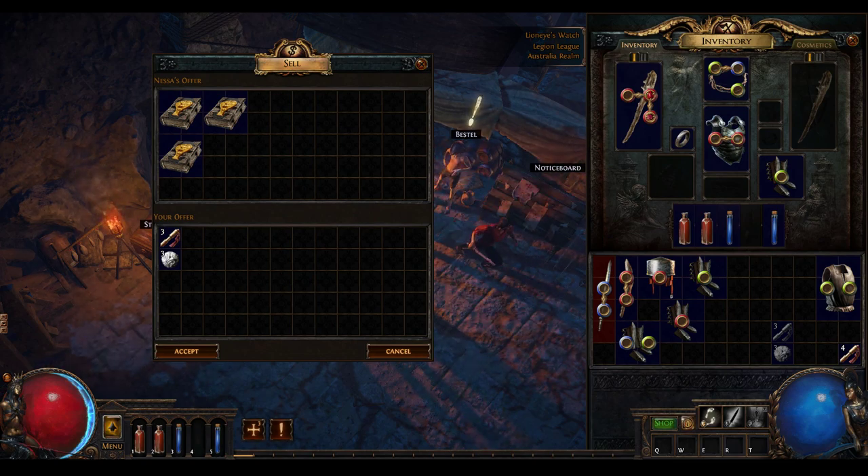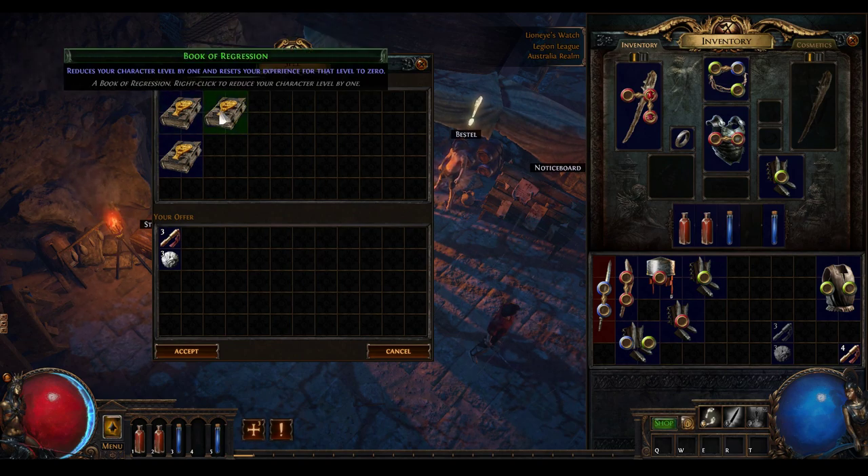This is aimed at people that have got sort of 5 to 12 exalts at least saved aside and you've got a goofy build in mind but you think it's going to be absolutely terrible until you reach high level. A lot of the crafting discussed here is very item level sensitive, and I want to discuss that.